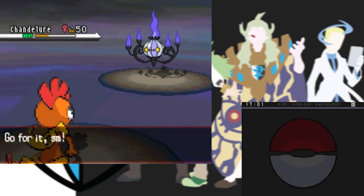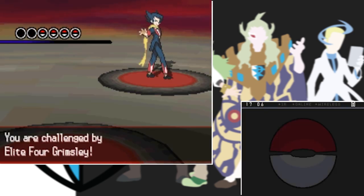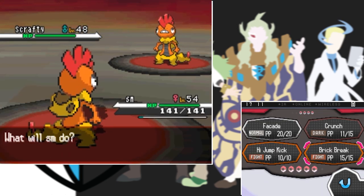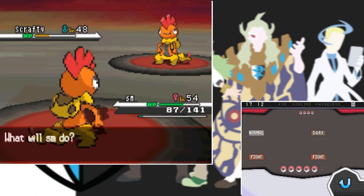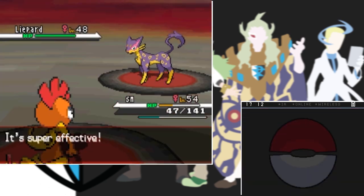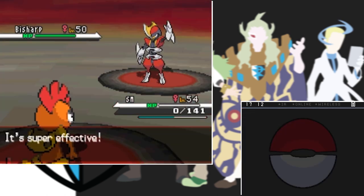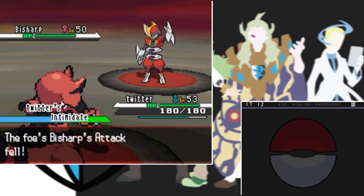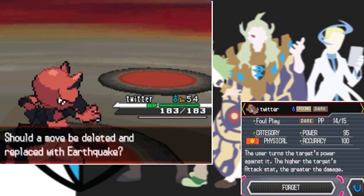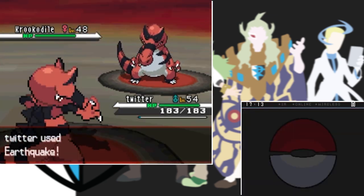Next is the Dark-type Elite Four member Grimsley, who I lost a few times to because of his Krookodile. After a few more tries we manage it. It starts Scrafty vs Scrafty but mine is higher level and two Brick Breaks take his down. Next is a Liepard that fakes me out and hits with Aerial Ace but Brick Break finishes it in one hit. Then Bisharp comes out - also a very cool Pokemon - and takes me out with Aerial Ace, so Twitter finishes it with a single Dig, leveling up and learning Earthquake which is key to winning this battle. His Krookodile comes out and two Earthquakes finish off Grimsley.